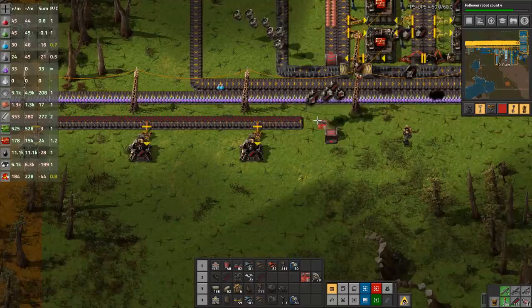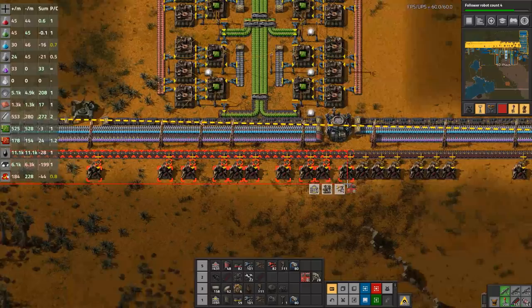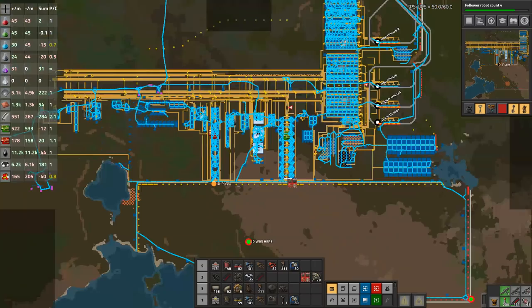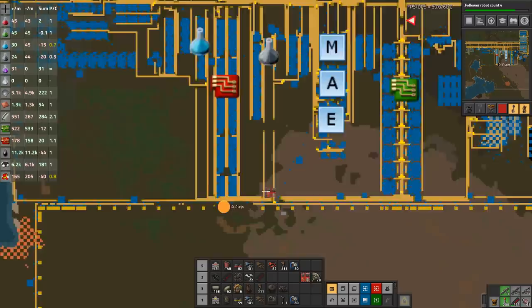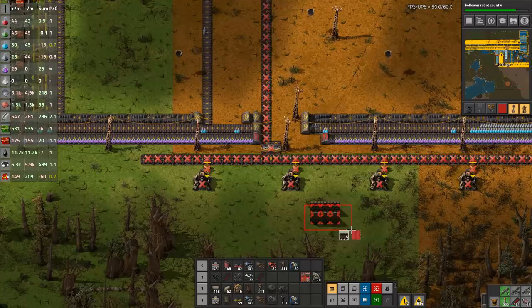Setting it to that and that as well — gun turret wall can go away. We're going to leave our power poles because they'll make sure we've got power out to the front line. The gun turret wall there to there to there with the actual wall can disappear. Using the normal deconstruction planner for the couple of little gates we've got in there as well.